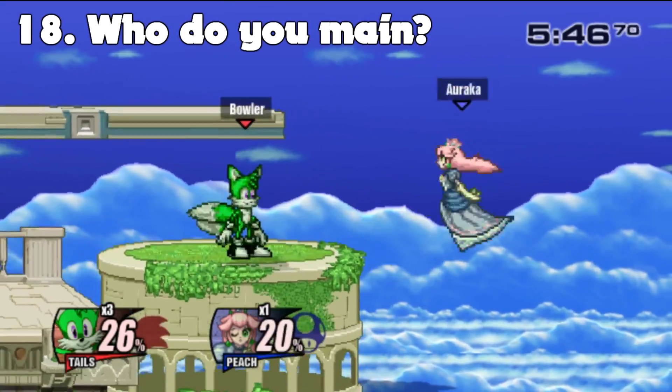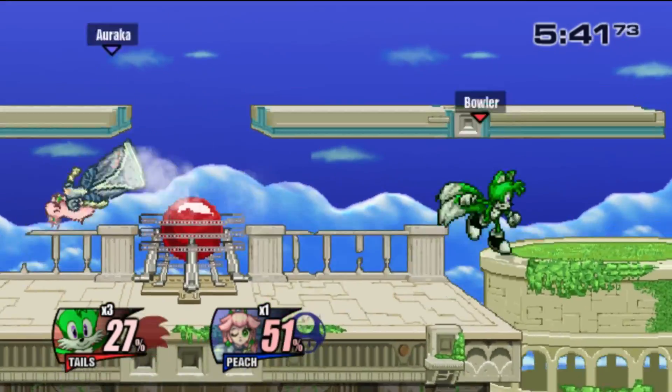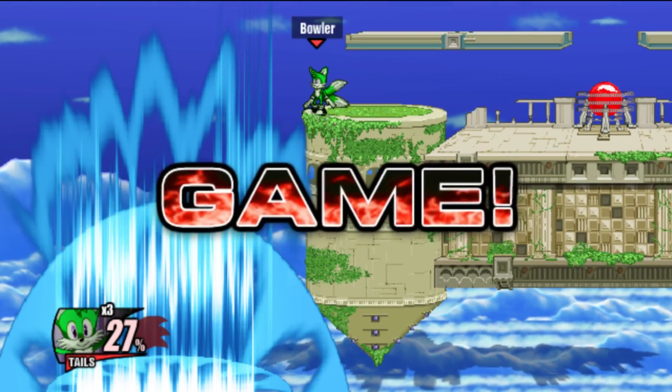PepRanger asks: Who do you main in beta? It's been really hard for me to find a main in beta because I just love so many of the characters. I want to spend time learning them all, and it's really hard for me to choose right now. But I'd probably go with Tails or Falco — those are my two favorites.